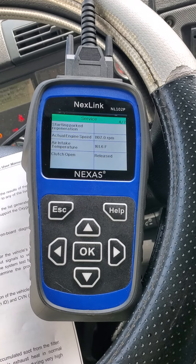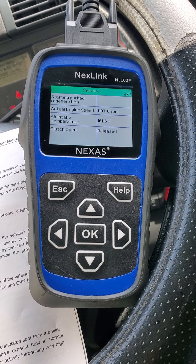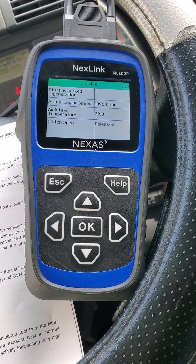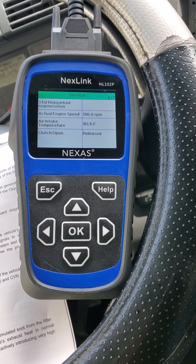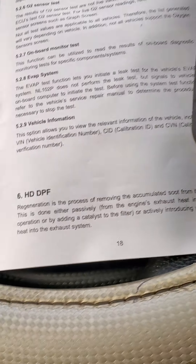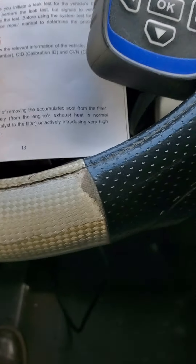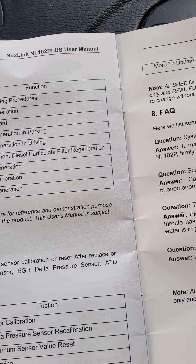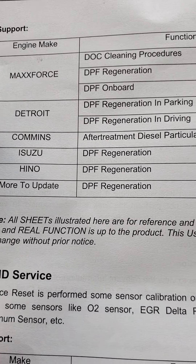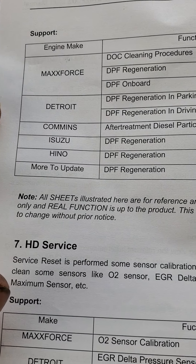Good afternoon everybody, today we're going to make a video about this ML 102P that I found on the internet. This one forces Detroit Diesel, Cummins, and MaxForce trucks to do the regen, and the way you do it is you go to the HD DPF menu.